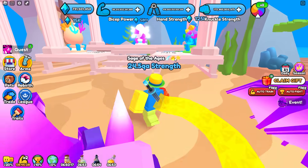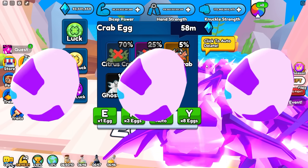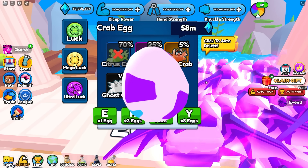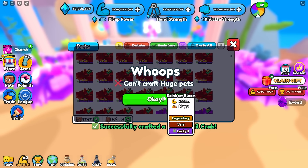Let's go ahead and finish spending our gems on our main account and see what we can get. We now have less than 1 billion left, so let's go ahead and spend it. Whenever we open 8 eggs it doesn't really show up, but let's go ahead and open these last eggs. And one last egg — let's see what we get. A devil crab! Let's go ahead and craft everything together and check out what we got.